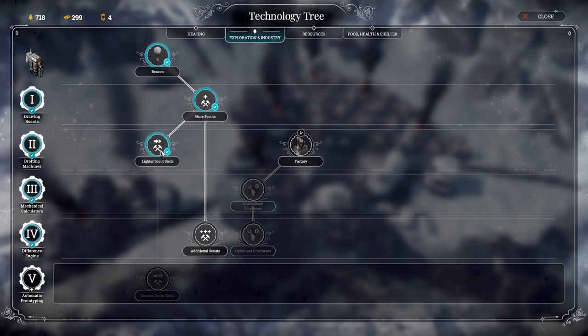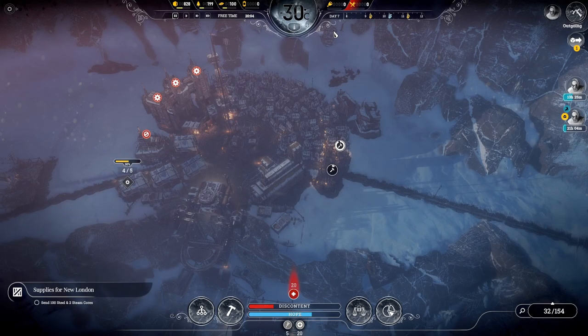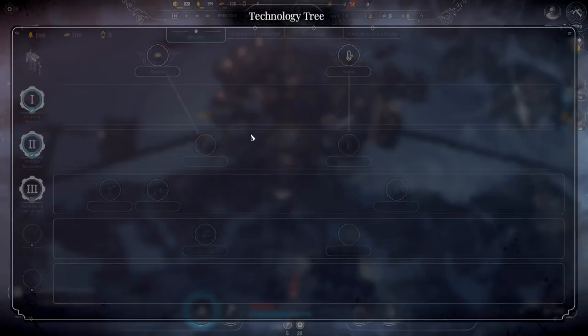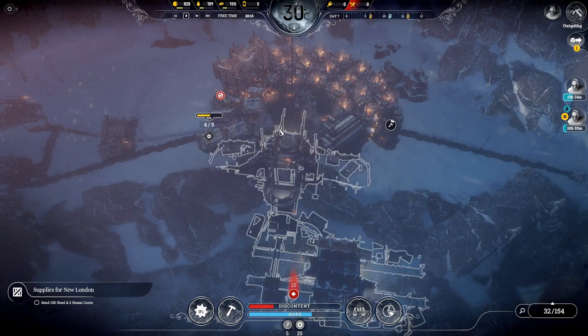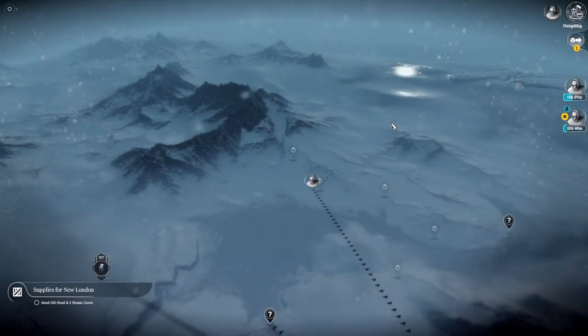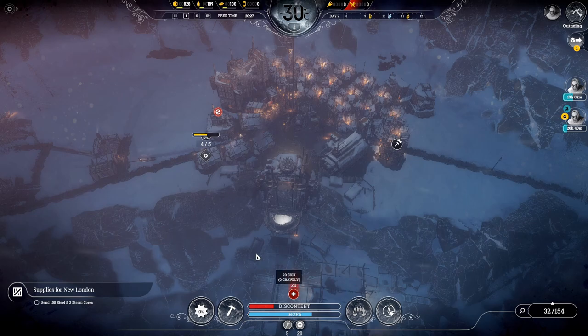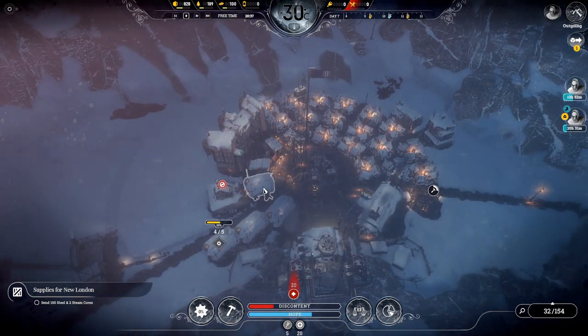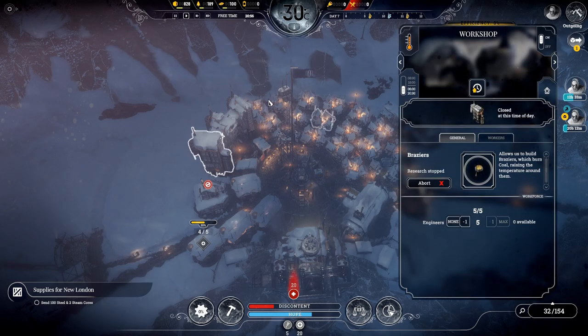With regards to researching scout upgrades, you only really need more scouts and lighter scout sleds to explore everywhere — I managed to do it in about 22 days with just those two. Tip number seven: ignore the heating page on the tech tree until about day seven or eight. We can survive pretty well up to minus 30, and the temperature only drops to minus 40 at around day 10. You should be able to cope with the sick people that minus 30 generates by building more medical posts and bringing engineers back from the wasteland. Once you're on top of the sick, it becomes easy to maintain with just two medical posts. Ignoring heating for the first week gives you valuable time to research other things.